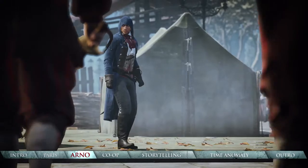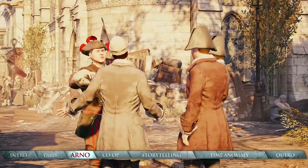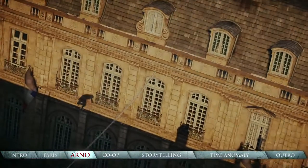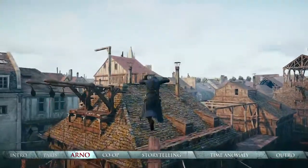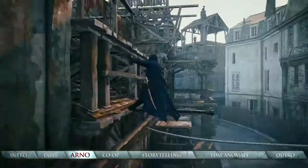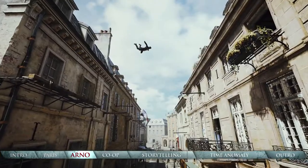Guards are now smarter too, with their own line of sight. They'll even split up and interrogate citizens as they search around for your last known location. To better navigate the massive and intricate buildings, we've also added greater speed and variety to your parkour abilities. Full motion control makes it faster and more fluid than ever to select different parkour paths on the fly.